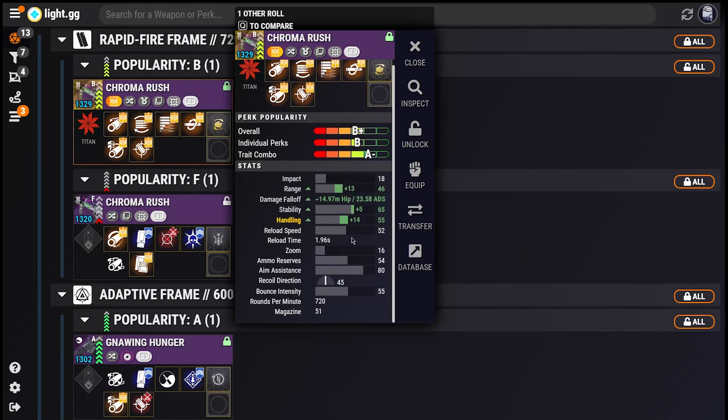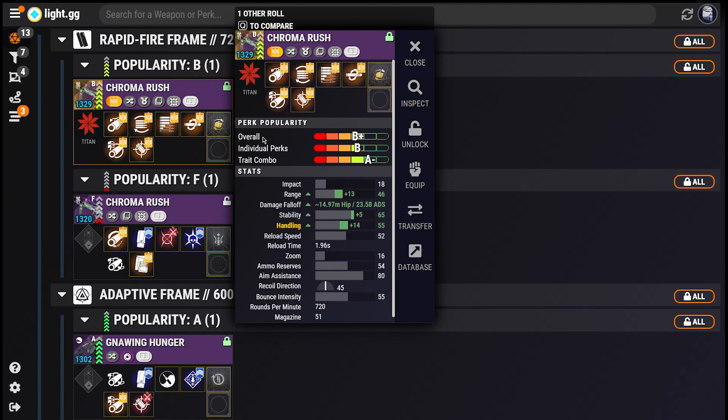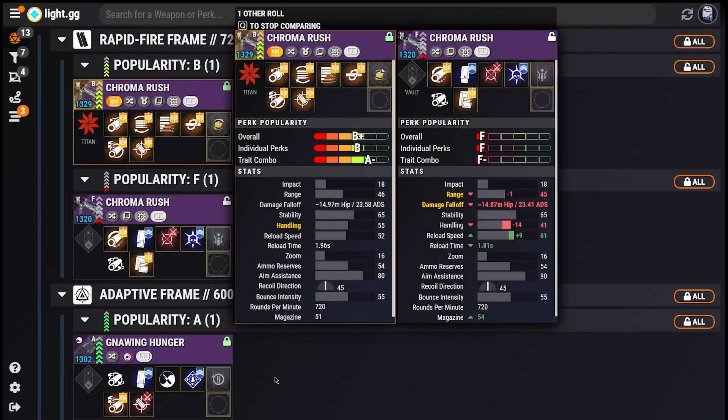From here, you can get a breakdown of your roll's popularity, as well as check out its stats using the new Stat Visualizer and Community Research stats. For weapons you run multiple of, there are easy hotkeys to quickly compare all of your dupes and decide which to keep or shard.